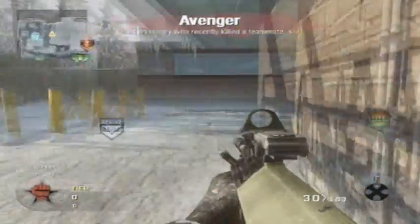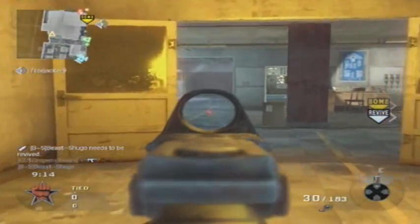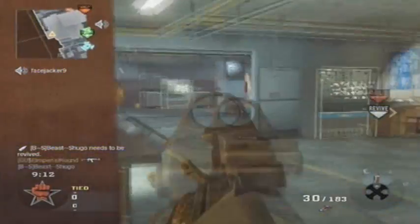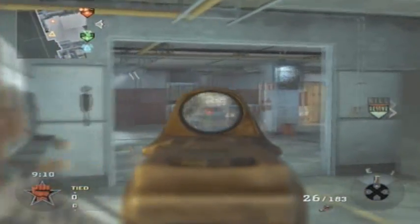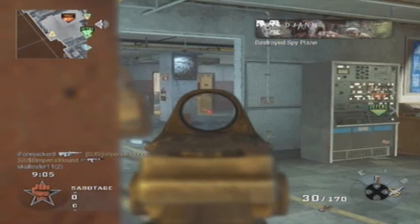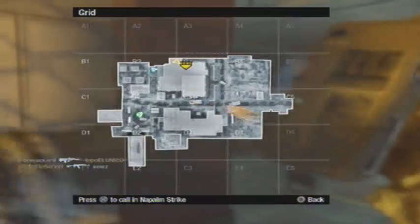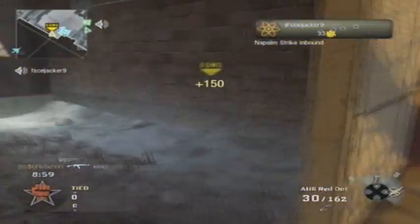He runs off like that, so I pick him off from a distance with my spy plane. So I catch up by him and he was there to sweep the building to check if the majority of people are in it. So I'm going to rush in — I see from the spy plane someone's just walked in so I killed him. And I know someone else is in the building and he's just going to run around the corner, so I pick him off and I get my Napalm right away.